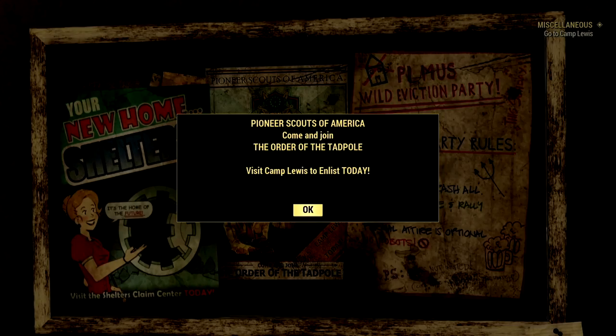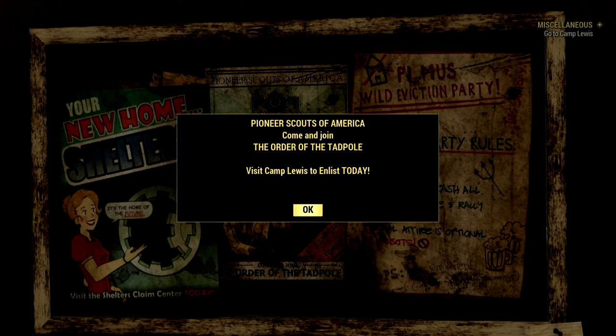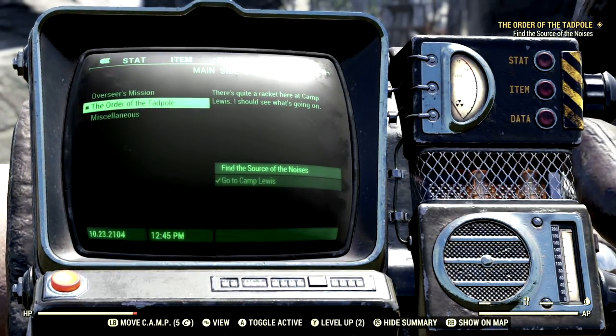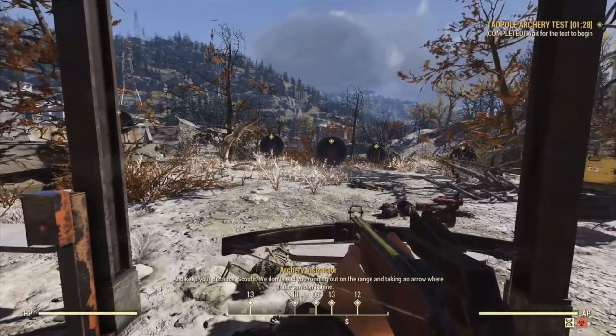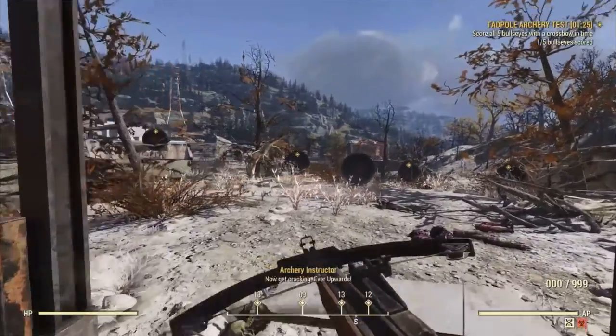You can just go ahead and read that, and a miscellaneous quest will pop up that says: go to Camp Lewis. The sign reads: Pioneer Scouts of America — come and join the Order of the Tadpole, visit Camp Lewis and enlist today. Now that we've made our way over to Camp Lewis, the Order of the Tadpole quest has started. The quest is pretty long so I'm not going to record it all, but at the very end you'll be rewarded the standard backpack plan and the skin for the pioneer scout backpack.